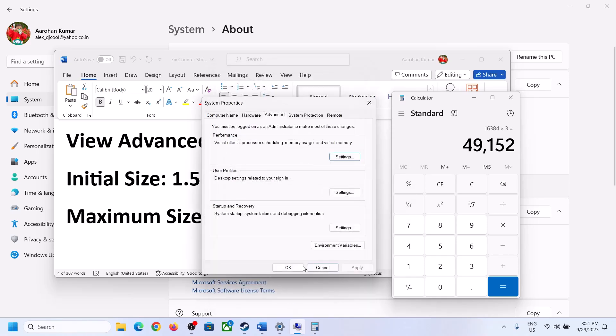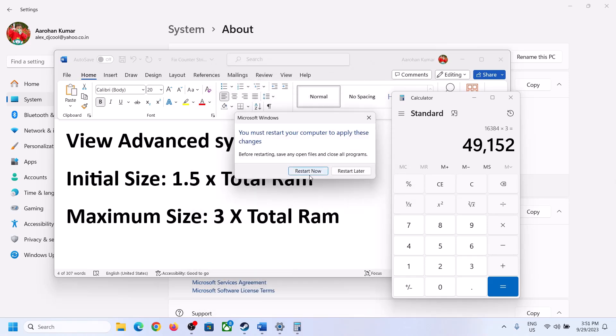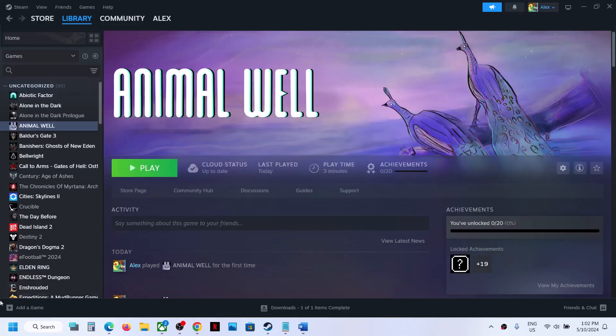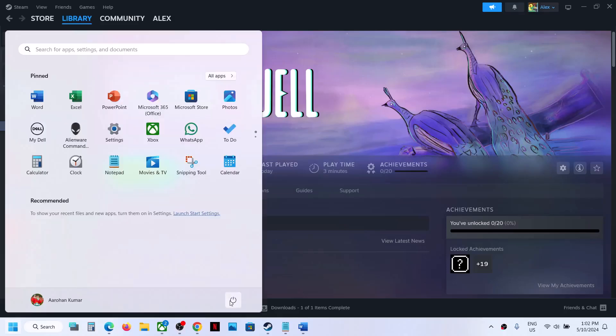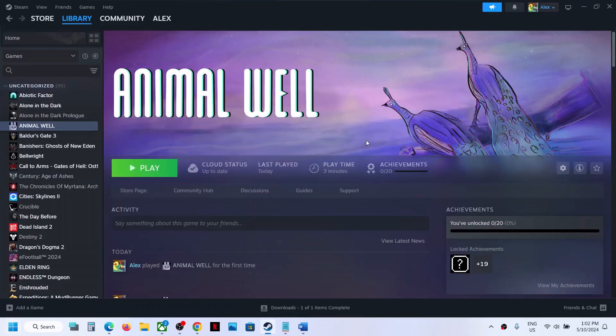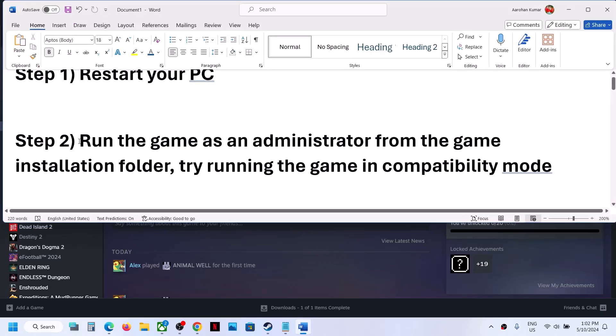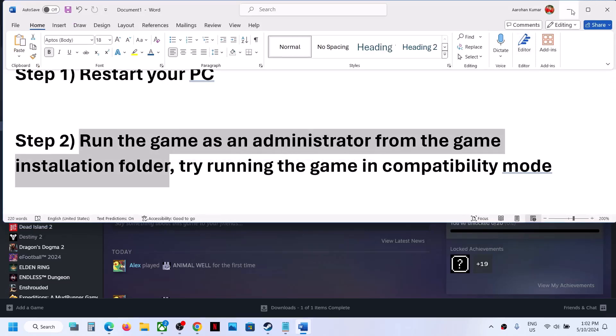Make sure that you restart your computer after setting the virtual memory. After the system restart, try launching the game. If you're still facing the problem, run the game as an administrator from the game installation folder.